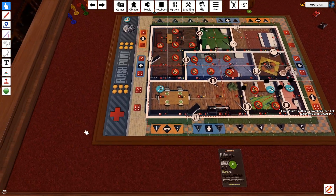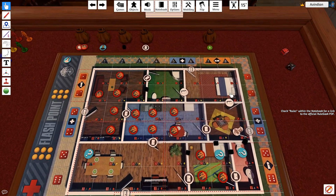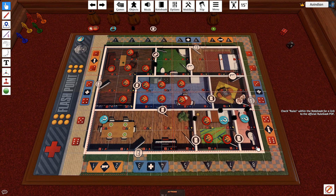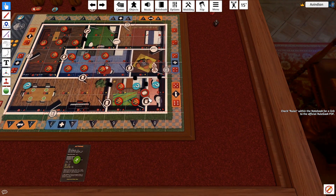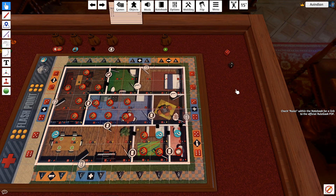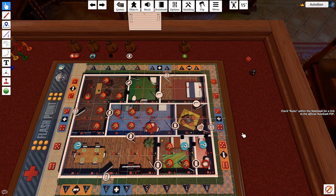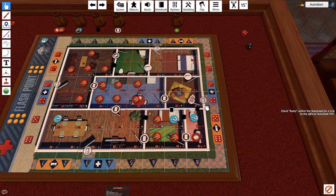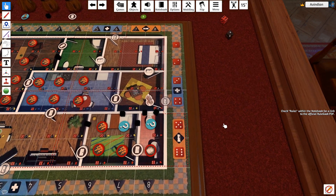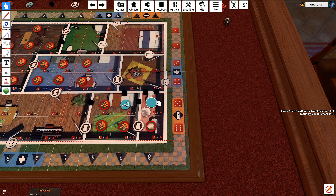I'm going to go 1, then spend 2 to use my axe, and bank my fourth action point for next turn. Once I get through this wall I can very easily get this person out of the building — that's the good news. Roll for fire: six and eight, thankfully just smoke. I still have three people on the board. I use 2 AP to cut down this wall — the wall is now basically gone. But it's a false alarm! This was all for nothing. Son of a bitch.